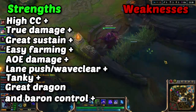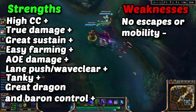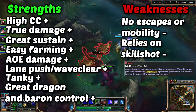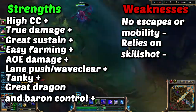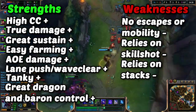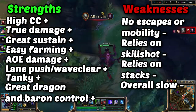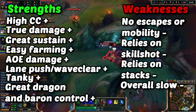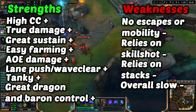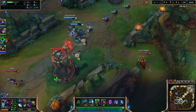Cho'Gath's weaknesses: he's got no escapes or mobility, he relies heavily on skill shots and his Q is pretty easy to dodge and juke, he relies on stacking his ultimate so if you kill him a lot he loses those stacks, and he's a pretty slow champion overall with slow ability animations. But overall his weaknesses aren't that many.